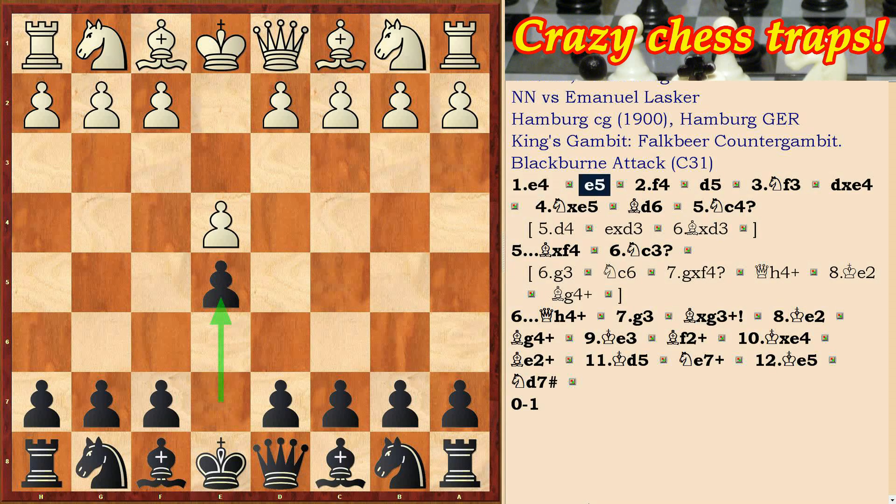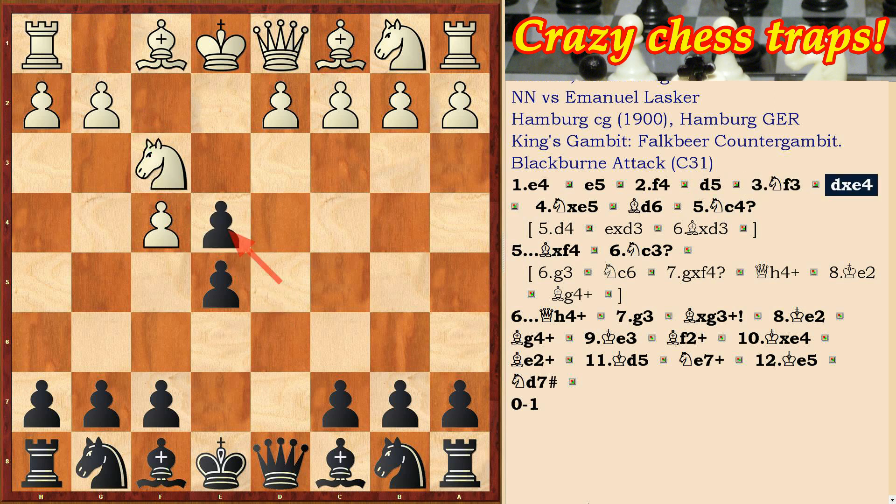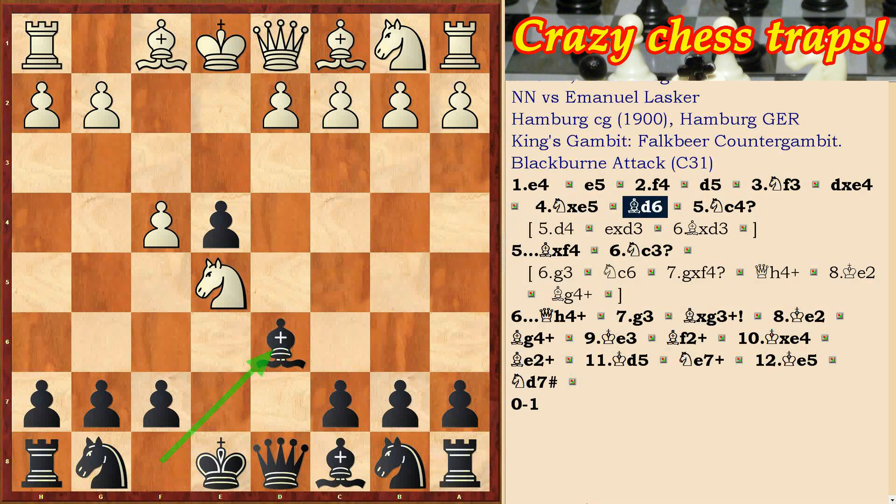The second world champion Emanuel Lasker played a beautiful game in 1900 in Hamburg against NN. King's Gambit, Falkbeer's Counter-Gambit was played on the board, and White moved Nc4.